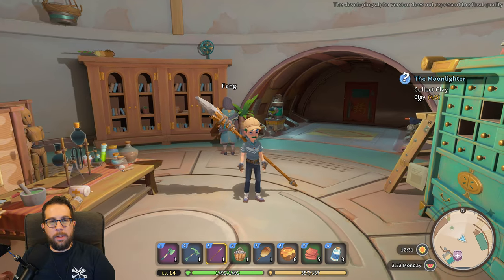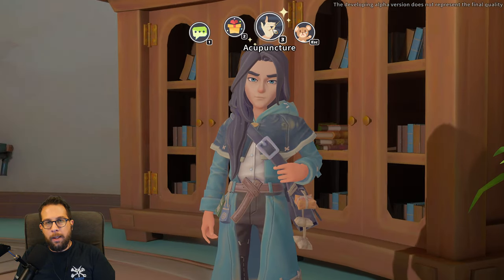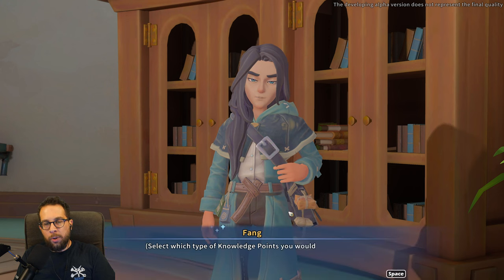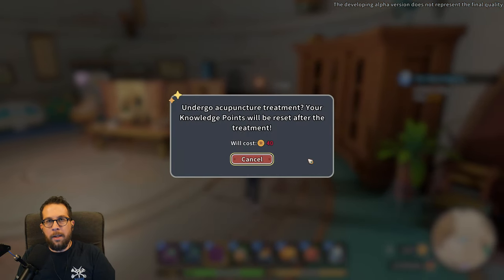One last thing: if you talk to Fang, who runs the medical clinic, you can do some acupuncture which is a respec of your knowledge points skill trees. So if you happen to mess those up, don't worry — you can just spend a little bit of money and reset them.